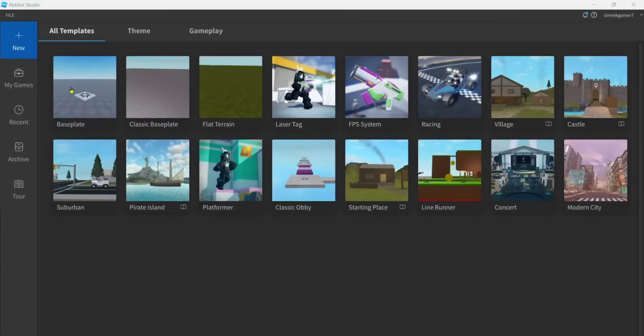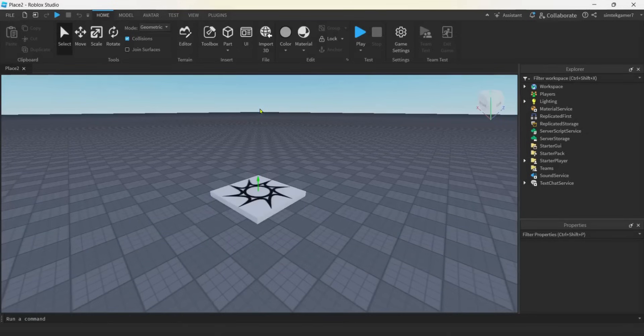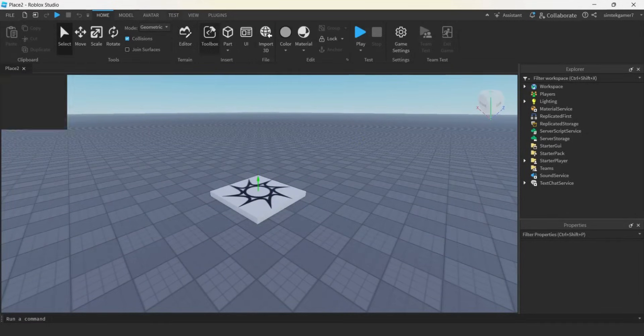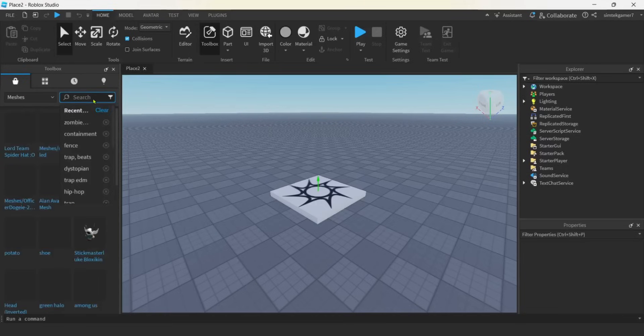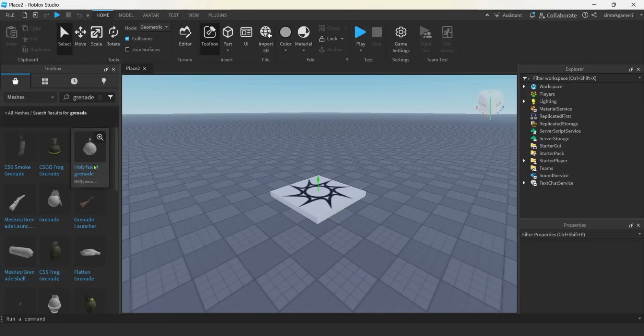I'll go ahead and get an empty base plate right here, open that up and we're going to get a mesh for our grenade. You could just use a part like a sphere, but people make these really cool meshes — they bring them in from like Blender or Tinkercad. Let's go ahead and get a mesh, I'll look for grenade.